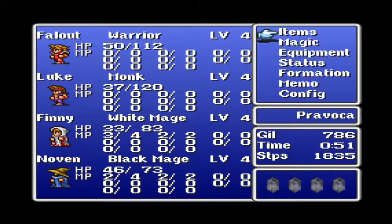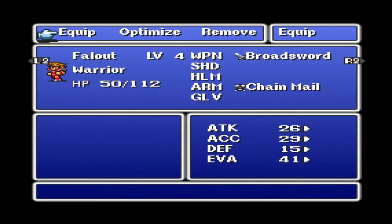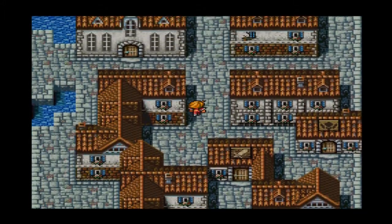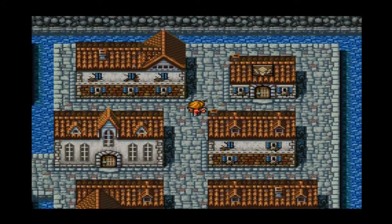That's pretty much all you can get right now. Optimize. Get rid of that rapier. Rapiers are not good for the warrior, apparently. Yeah, let's go into the magic shop for now. Let's see what I can get.